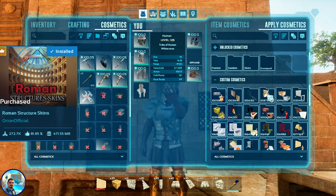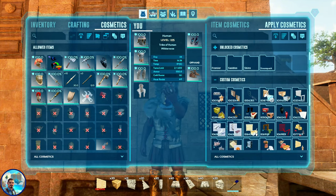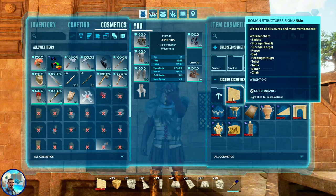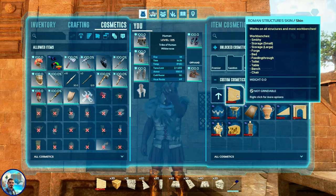As we go into our Cosmetics tab, you will see the Roman Structure Skin mod is right here. It has 15 pieces to it — that includes the variants within it counting as single pieces — and it comes with 14 icons. We'll be going through each one of these from left to right. One thing I really like about this is that when you hover over the skin icon in your Cosmetics tab, it shows all the things that it fits on.